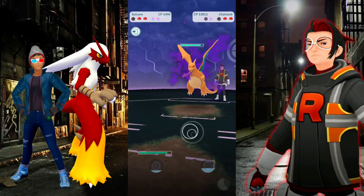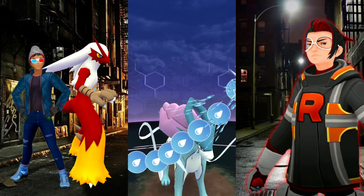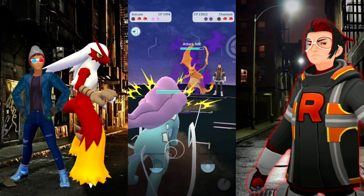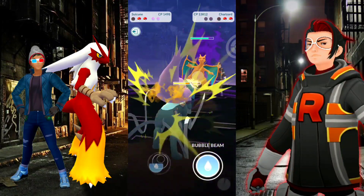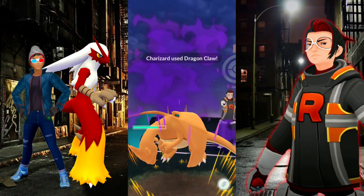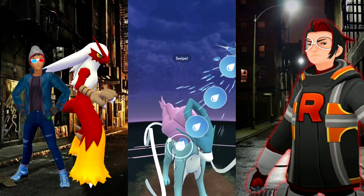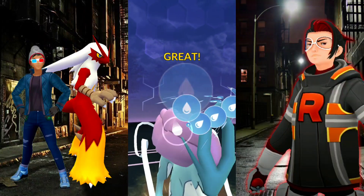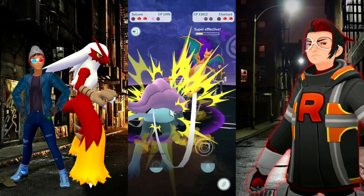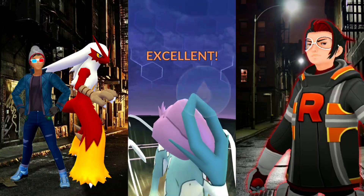Going in with Suicune. What I do with Rocket Leaders is initially enter with maxed-out Pokémon to see what they have, then go in with the 1500 CP team I think can get the job done. I don't walk away if it's not to my liking - I complete it, because finding Arlos is a pain. We get off a Bubble Beam and we go for that Hydro Pump with both shields down. Suicune does a good amount of damage to that Charizard - we lowered the attack and it's making a big difference, staying in the fight longer and bringing the attack down further.